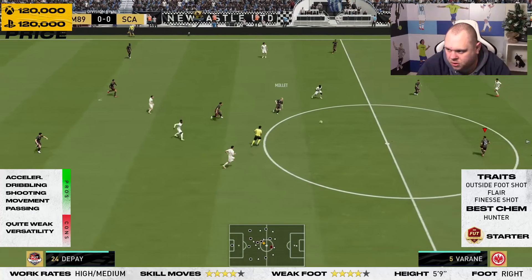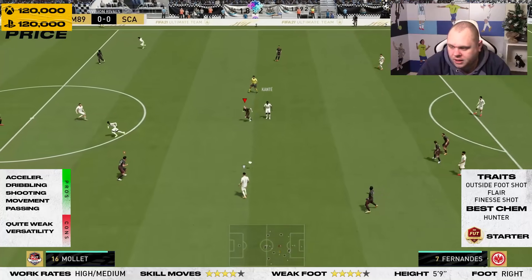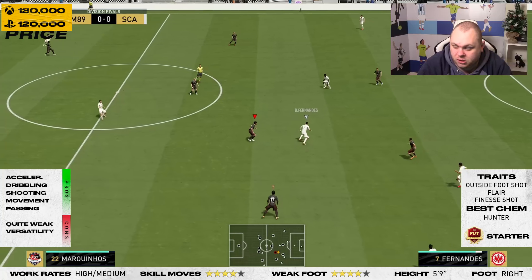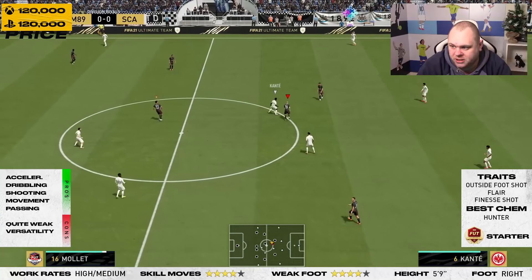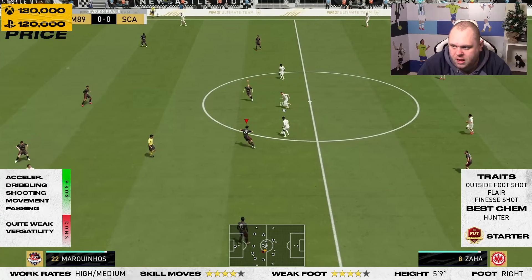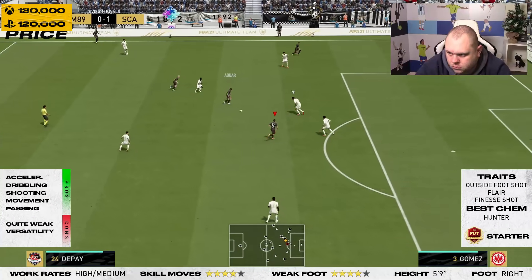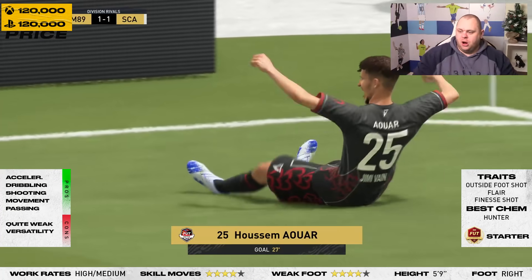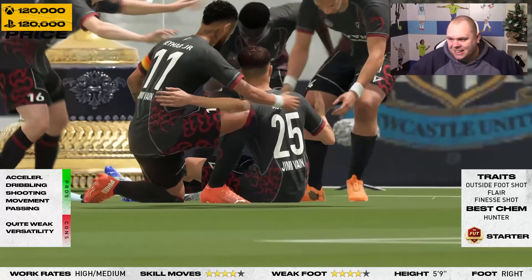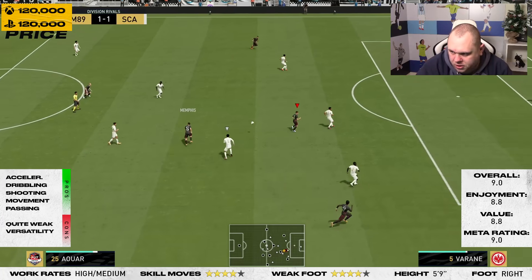Incredible — I didn't even trigger that run! That was completely automatic and it shocked me. The second I got the ball with the striker, Awa was already pointing exactly where he was making the run to. Normally I have to press L1/LB to trigger those runs, but not with Husam Awa. He scores with his weak foot — four-star weak foot — back of the net! Great finish, great run, and his movement is really really good.